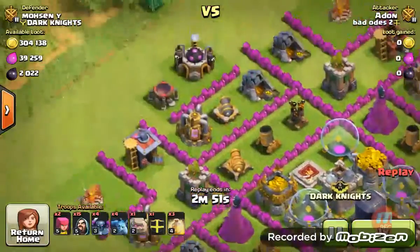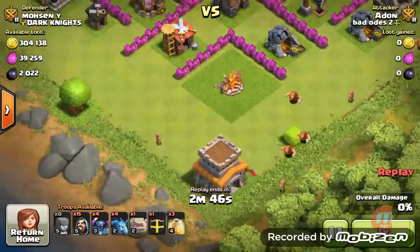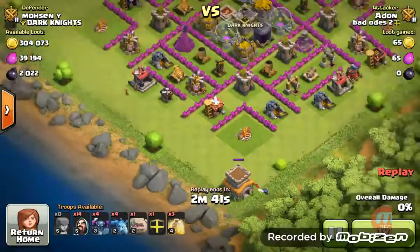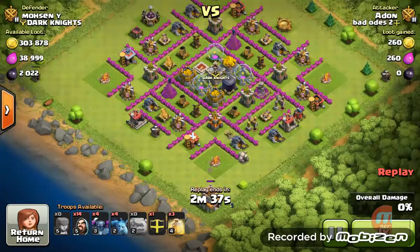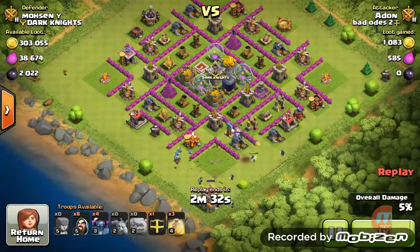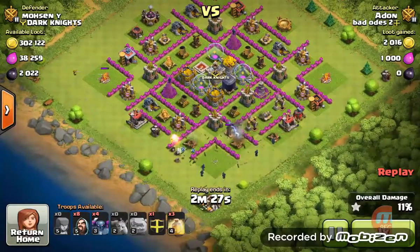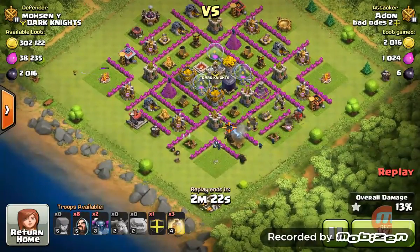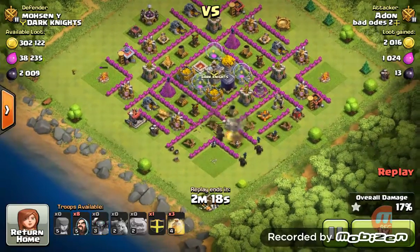Okay guys, this is a good one. This is a popular base that is used a lot. So let's see where I started from. As you can see, I attacked outside buildings first, then sent in the Golem. The defences are distracted while Wizards clean up the outside buildings, then you send the Peckers into the middle. Unfortunately the Peckers didn't quite go into the middle in this attack, but I still got that free start which meant I got that loot.